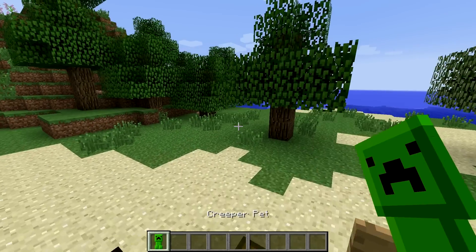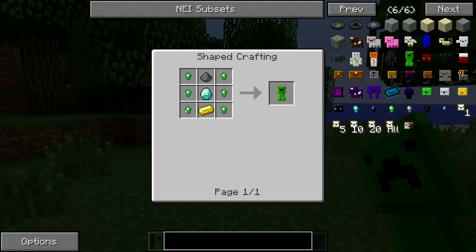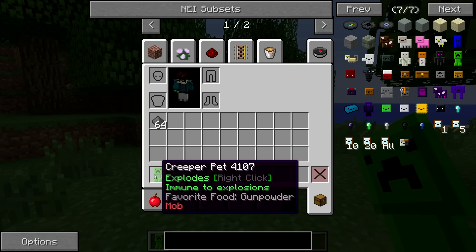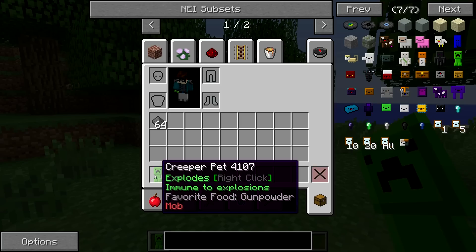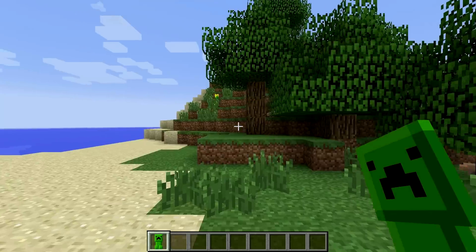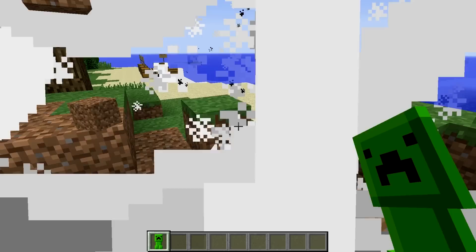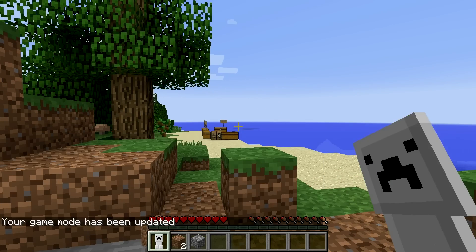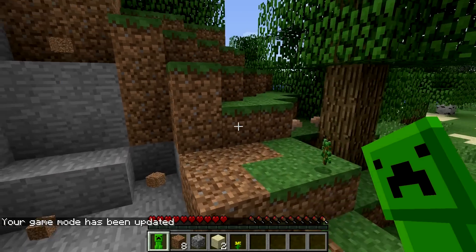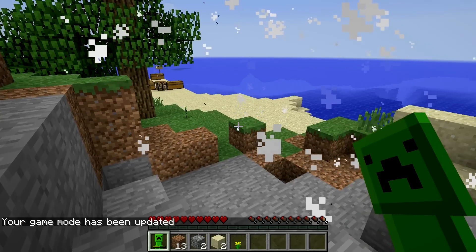Let's go over the creeper pet. It requires six emerald nuggets, gunpowder, a diamond, and a gold ingot. It makes you immune to explosions, giving you blast resistance. Its favorite food is gunpowder and when you right click it's going to explode. When you use the creeper's ability he will actually lose a little bit of durability.